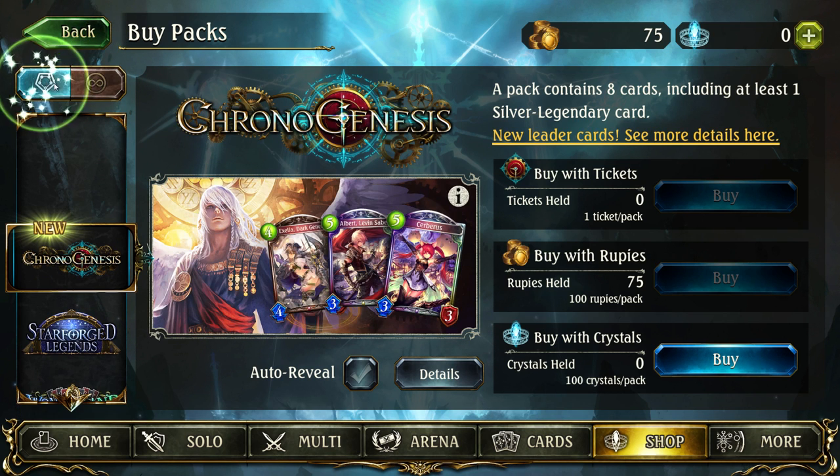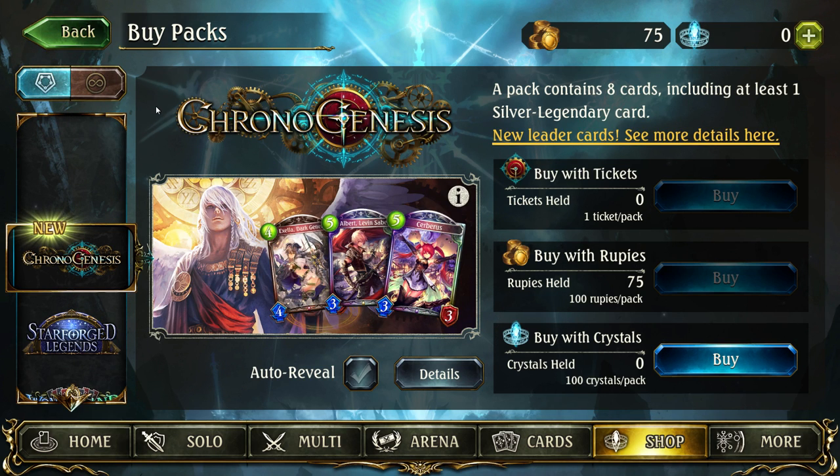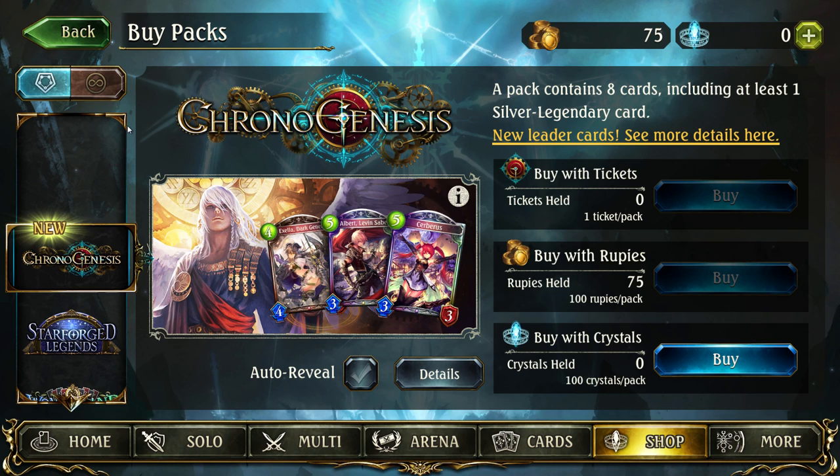Starting from the top left, these buttons allow you to switch your view between rotation and unlimited card packs. Shadowverse, like many other card games, is divided between two formats: rotation — akin to standard formats — allows only cards from a specific number of recent sets, with older cards eventually rotating out; unlimited allows you to play with all card sets ever released. This button lets you switch between sets legal in both formats and those exclusively usable in unlimited, mostly to prevent newer players from accidentally spending currency on cards they may not be able to use.